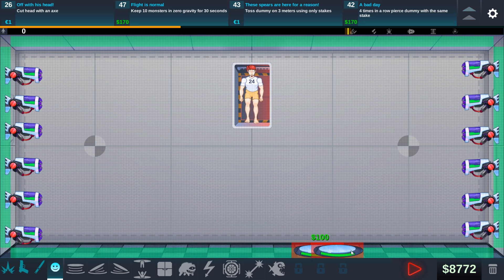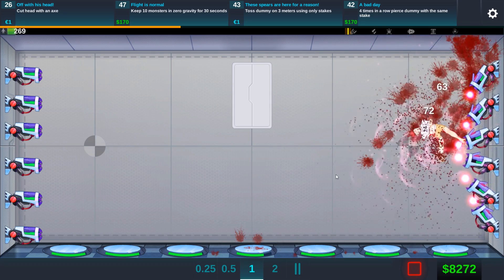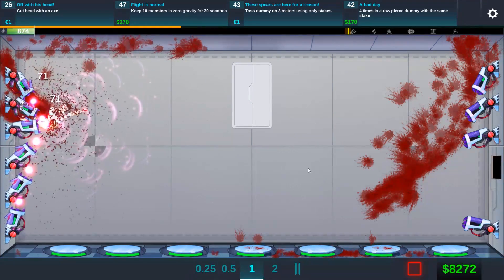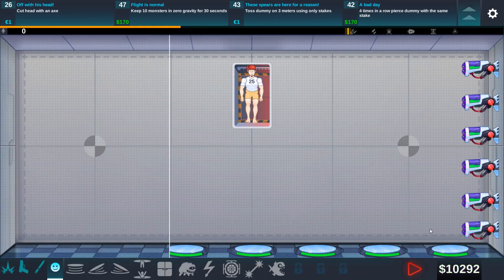These are the gravity guns. He kind of flies around — it really doesn't deal a lot of damage though. Where did he go? That was a bit random. Okay, that's it for the gravity guns.